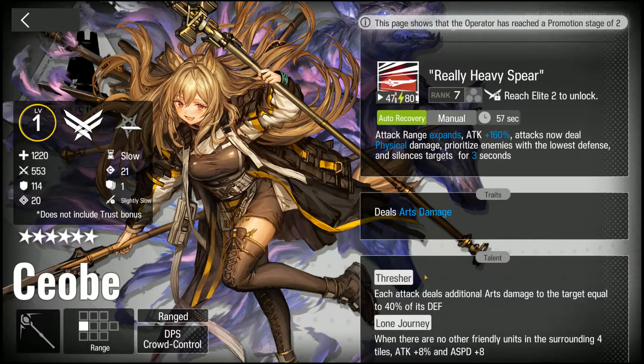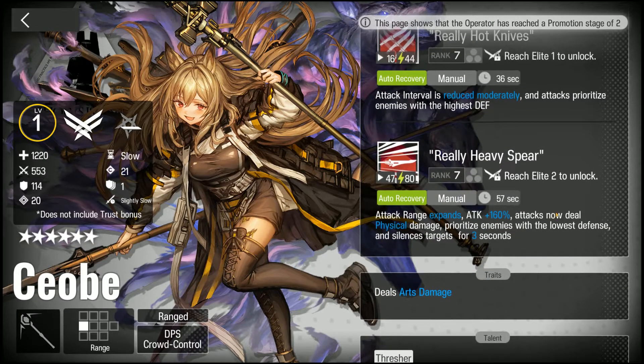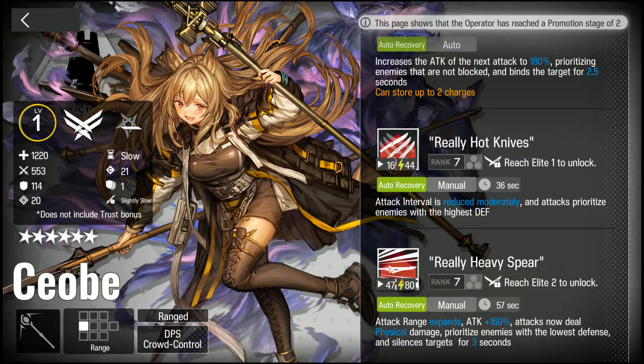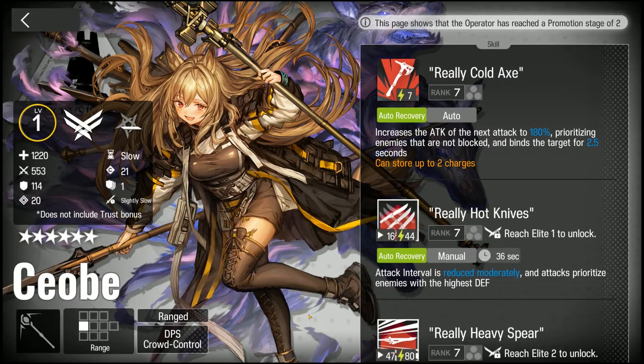Her first talent is really good and you really should take advantage of it, so for that reason I'm not a big fan of her third skill. There is some value in having a caster that can deal physical damage and silence targets — that's unique to her. Also, while it takes a long time to charge, the skill lasts a really long time, which is nice. But overall it's less useful than her second skill.